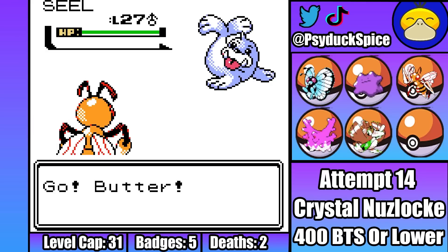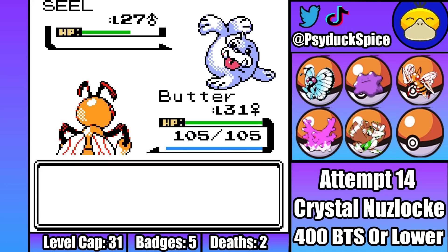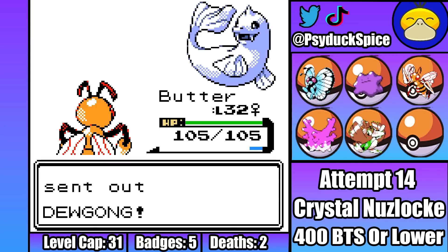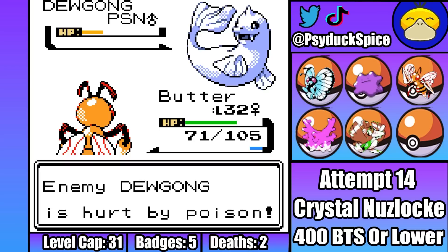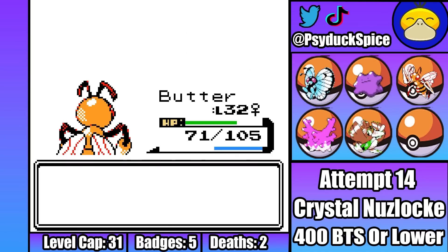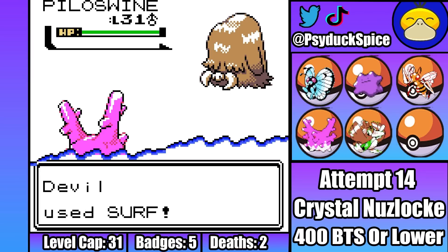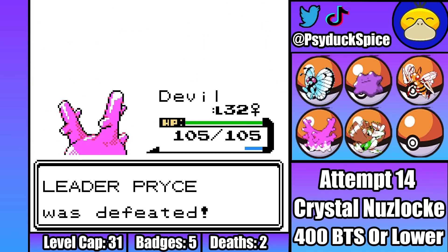So I start off with Butter, and Pryce starts off with Seel. Seel turns out to be fairly easy, as a single crit Twin Needle from Butter immediately gets the KO. Second is Dewgong, so I immediately start going through Twin Needles. It doesn't take long for the fat seal to go down, as three Twin Needles is all it takes, while Dewgong spams very weak Aurora Beams. Last, Pryce's Piloswine would be an issue if it wasn't for Dethil. Dethil is able to come in on a Blizzard that misses, and then one shot with a Surf. Easy. Sixth gym down. I was thinking this would be a bit more of a challenge with such bad Pokemon, but these gyms are laughable.